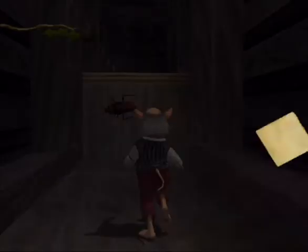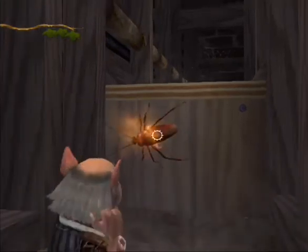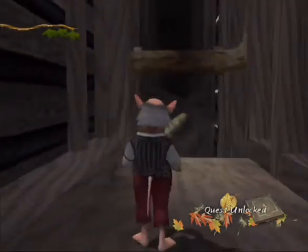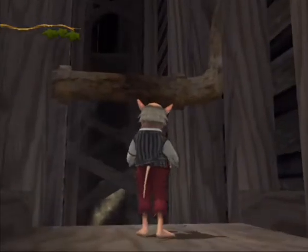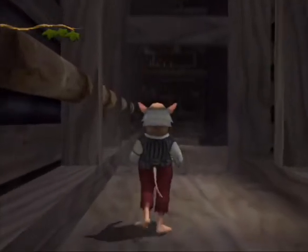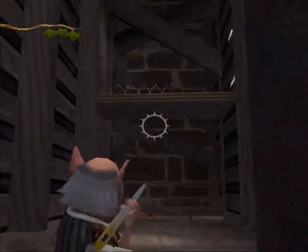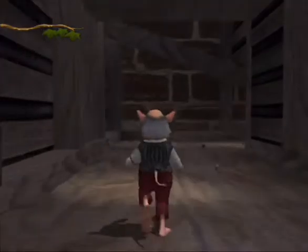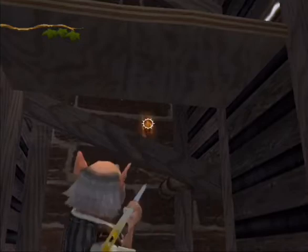I'm mostly keeping an eye out here for the main collectible of this level, which are these little guys. There are 50 cockroaches hidden behind the walls. We just need to kill 50 cockroaches while wandering around back here. There are 27 in this direction that I can get right now, and then 23 also in the other direction, with a couple that are just kind of hanging out in this area in a way that we can't actually get to quite yet. But we'll be getting most in this direction for now.